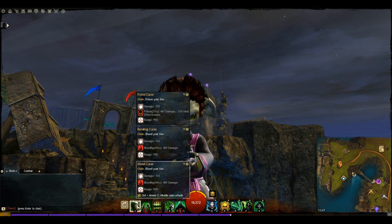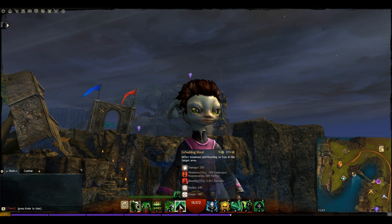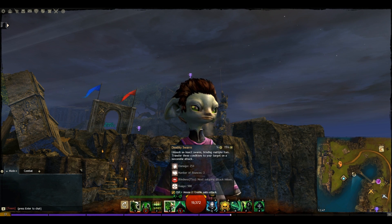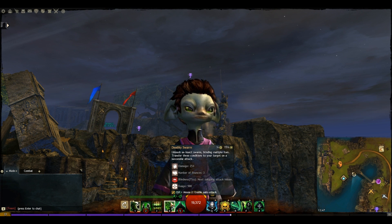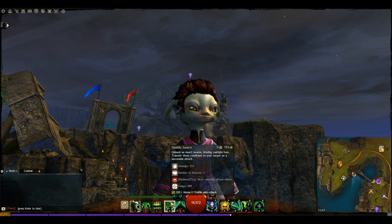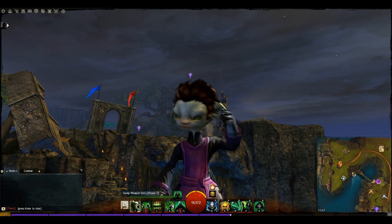For the weapon sets we've gone for the Scepter Dagger in the first weapon set. This gives us access to quite a lot of bleeding, some poison, some weakness, and also Deathly Swarm with a 15-second cooldown. Deathly Swarm unleashes an insect swarm, blinding multiple foes and transferring three conditions to your target on a successful attack. A really powerful ability.